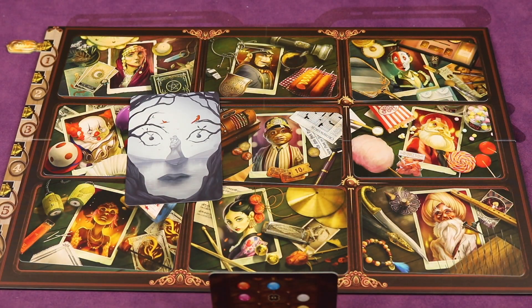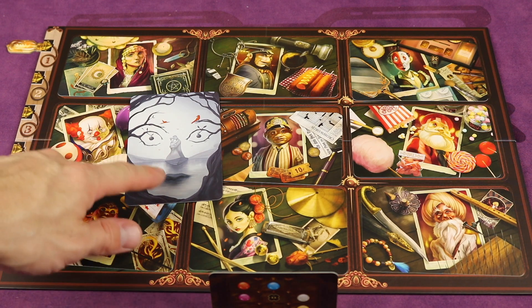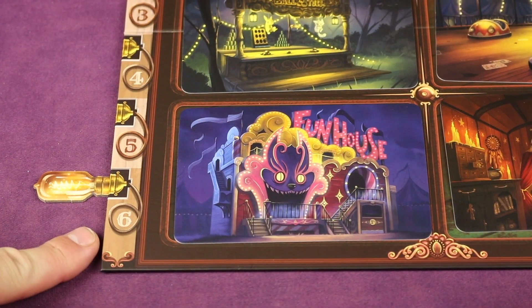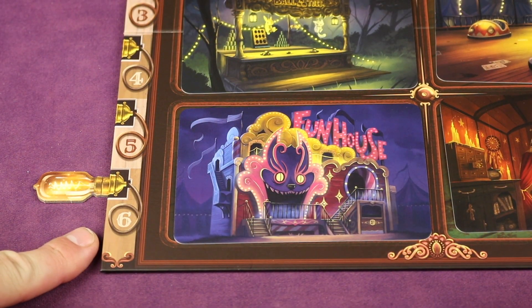All the other players then try to discuss which one the ghost is trying to indicate. After multiple rounds, once all players got it right, they move to locations and do the same thing over again. If they don't pass all their locations by the end of the 6th round, everyone has lost.